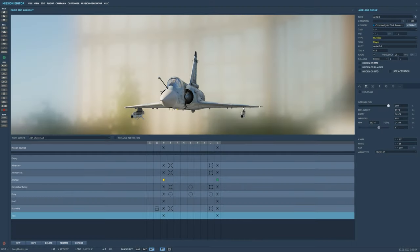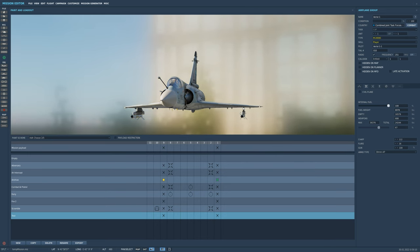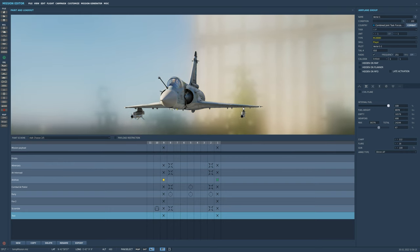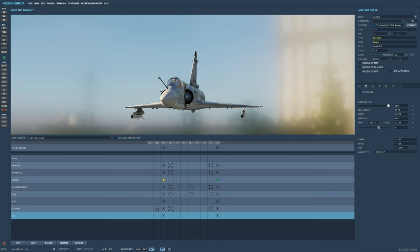The first category we're going to go over is BF, which is the high drag bombs. These are designed to allow delivery at low altitude and high speed. The high drag features allow increased separation between the aircraft and impact point. The first bomb is the Mark 82 Snake Eye. You can fit eight of these total. These are 500-pound high drag bombs that use fins to slow down. With a perfect release, 50% of the bombs will impact within 30 meters of the aiming point.